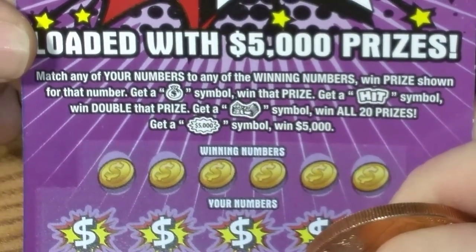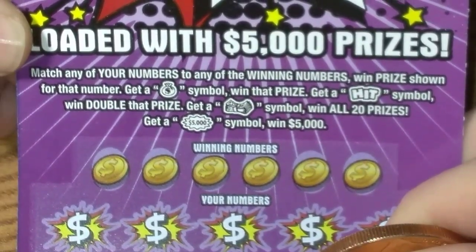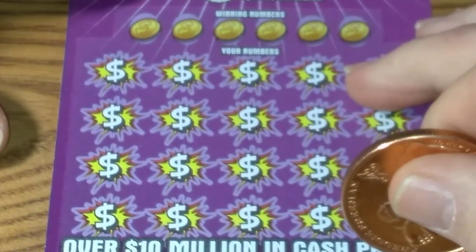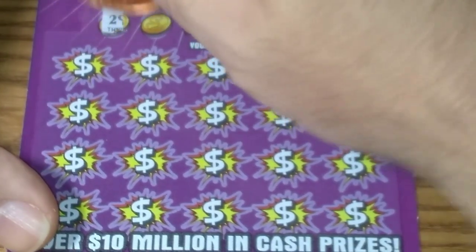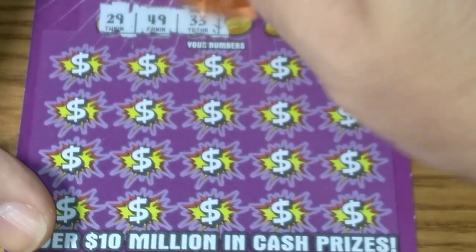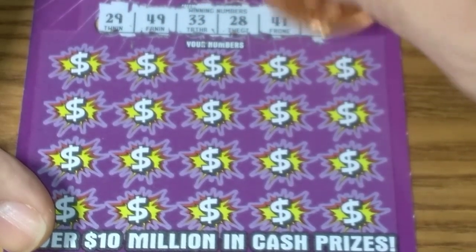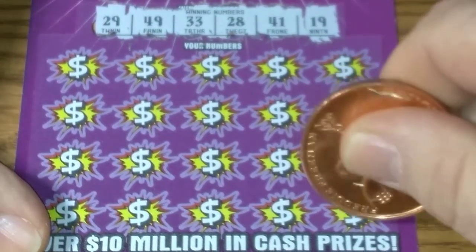Now we'll go to the $10 Hit 5000. Match your numbers. Get a money bag, win the prize. Get the hit, you win double. Get the stack of money, you win all 20. Get a $5,000 burst, 5,000 bucks. Ticket number 8. Winning numbers: 29, 49, 33, 28, 41, 19. See if we can do something with those numbers.